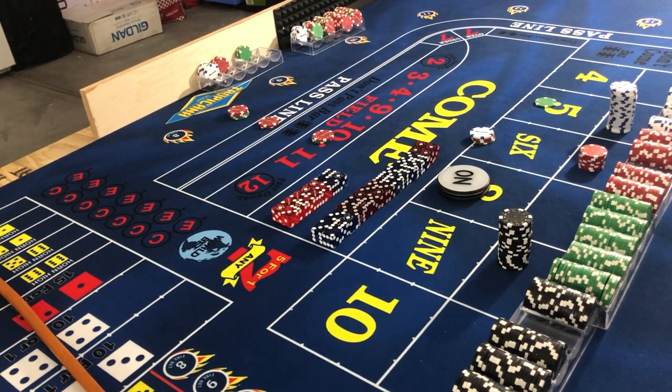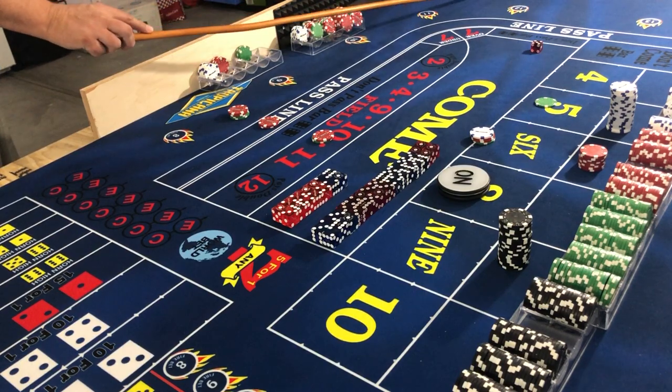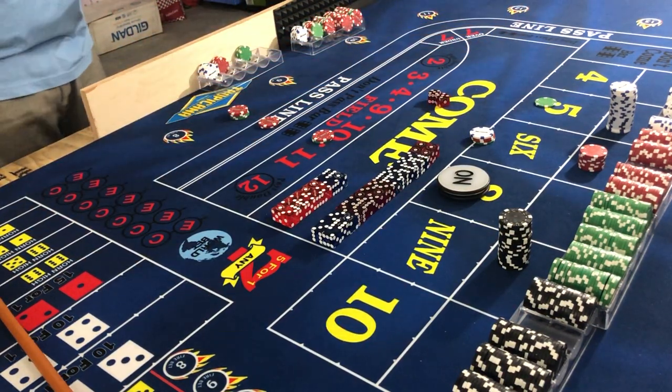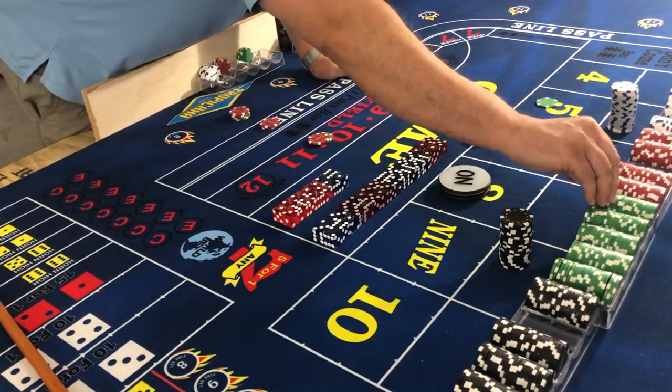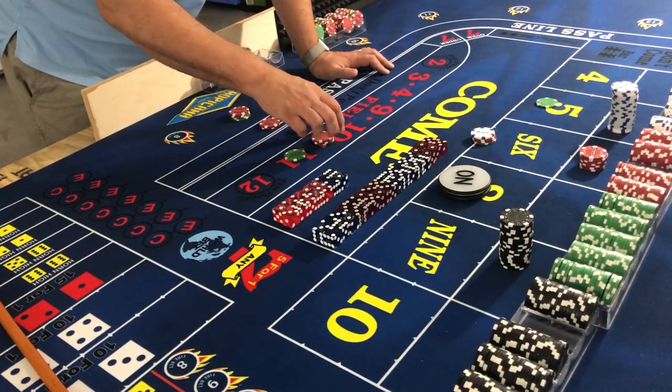If we've rolled snake eyes twice, it's only fair we roll boxcars once — let's do it! Hard ten — not midnight, but there's a lot of dots. Hard ten: too bad we're not playing any hardways because the only thing ten does for us is pay $30. We're keeping $5, so now we have $35 on the field.